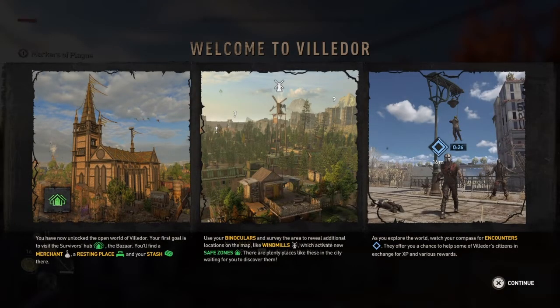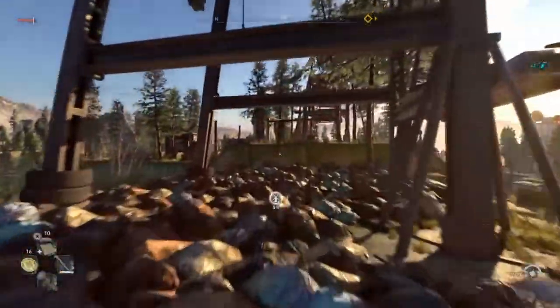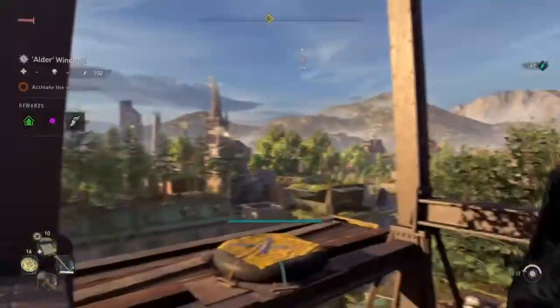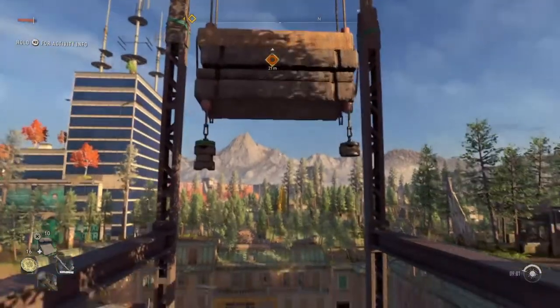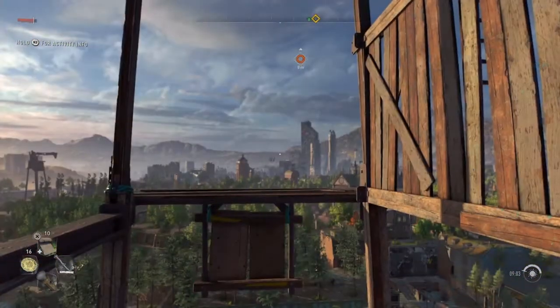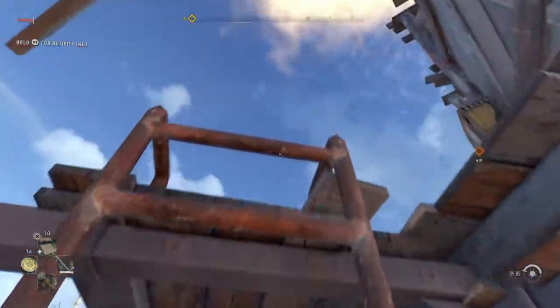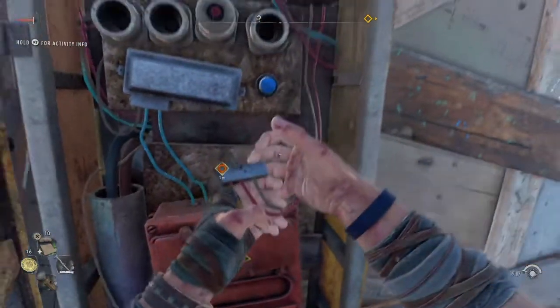Welcome to Villador! All right, so the open world has officially opened to us now. All of this seems simple enough — let's just get to that windmill. All right, made it to the windmill, now we need to get up it. This windmill doesn't seem all that high, but I love things like this, they're so cool. What the hell was that jump, my god? I didn't even get any upgrade for that. Oh shit — there's a surprising amount of screen tearing happening, I don't know why.